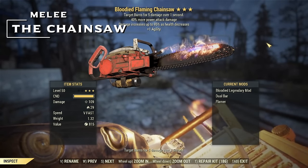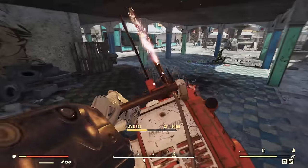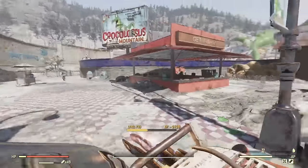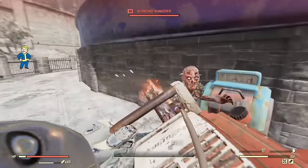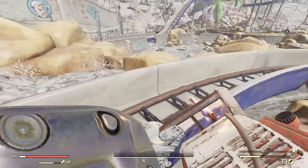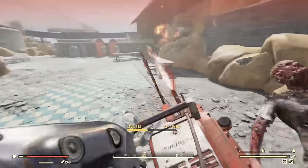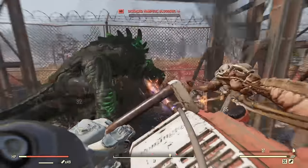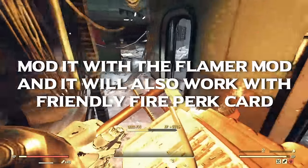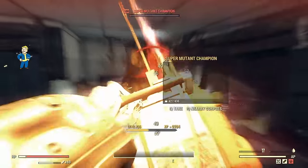Moving over to melee, we have the Chainsaw. The Chainsaw used to be terrible — couldn't drop as a legendary, was maxed at level 20, and didn't work with the perk cards it was supposed to. But how times have changed. Much like the Shredder, it's now amazing to use. It works with all legendary effects — Vampire's means you won't have to worry about healing, and Bloodied or Anti-Armor are great for damage. Because it's an automatic melee weapon it's considered to always be power attacking since it uses AP, so for your second legendary star look for 40% more power attack damage. You can start using it from level 20.